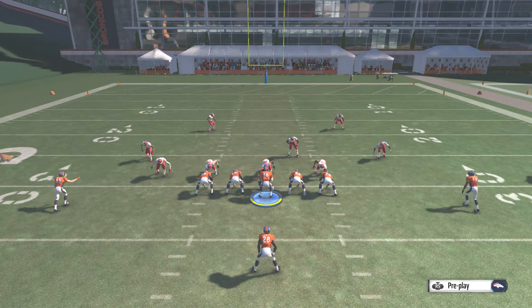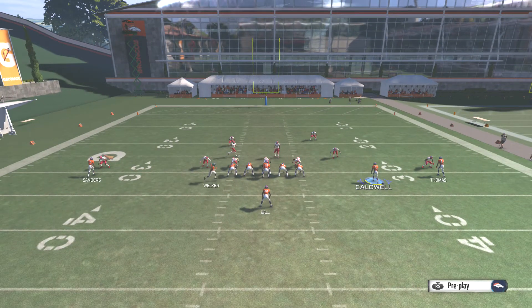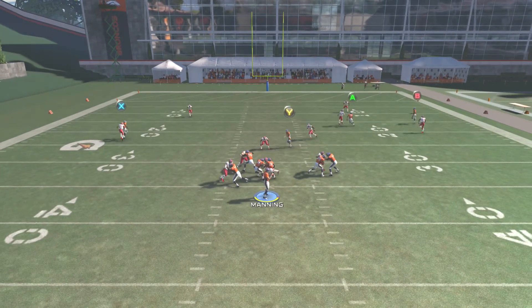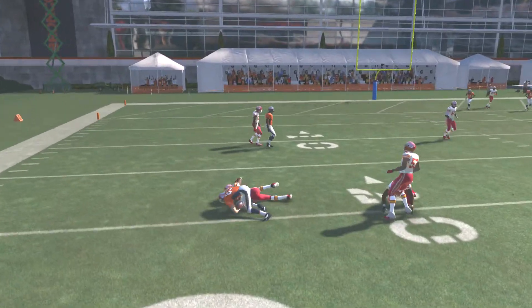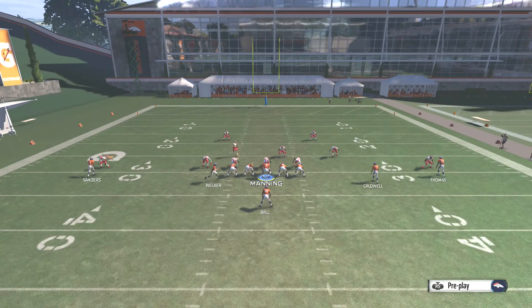Against cover 2 man, your optional receiver is going to run the same routes as a cover 2 zone, but your main read is going to be the Y receiver running a 5 yard in — he should be wide open every time. Also, your A is going to do that same post, and if you get a break on his man, you can usually lead it to the inside and get a pretty good gain.